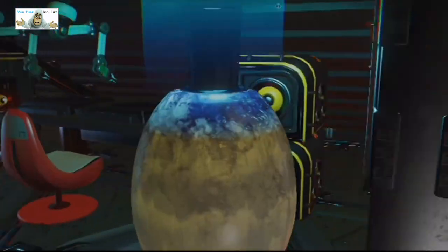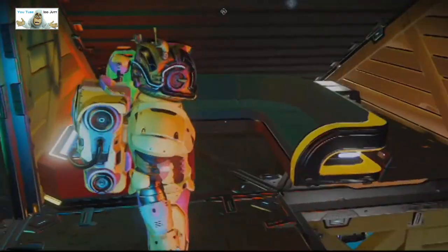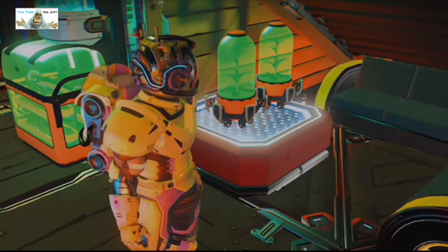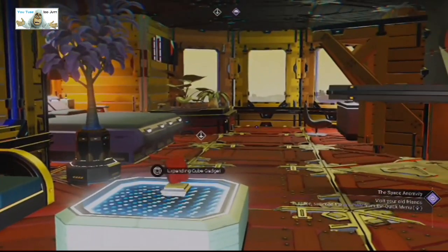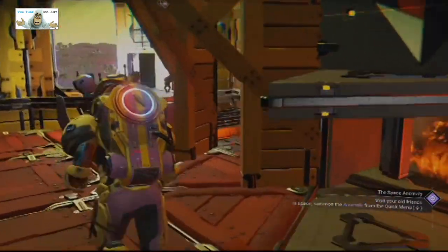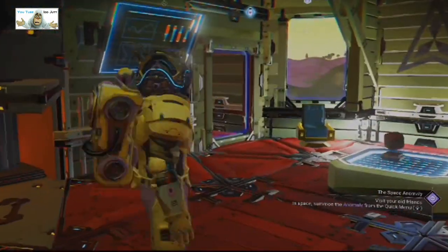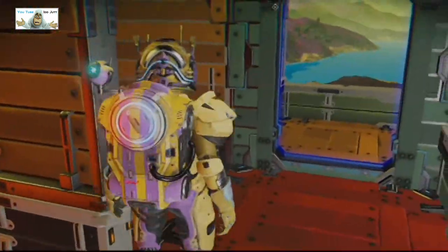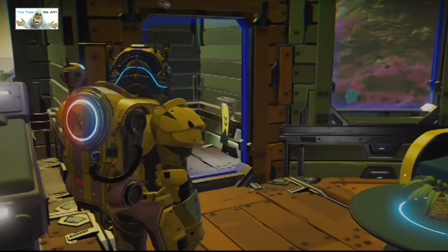More beds in case you have an argument with your mate, you can split up. Let's have a look — there's another hole. Do I really want to go down this hole? You've just got a hole in the living room. Okay, more beds. We came upstairs and we've managed to jump down.